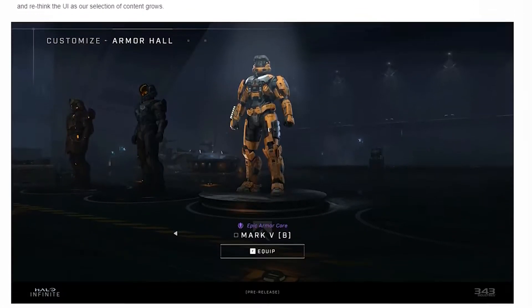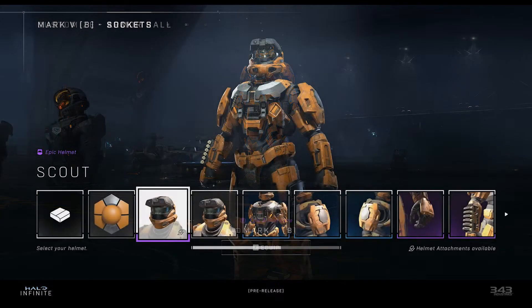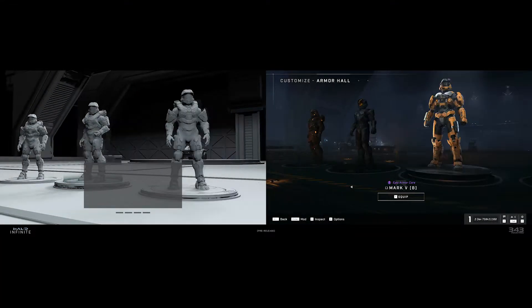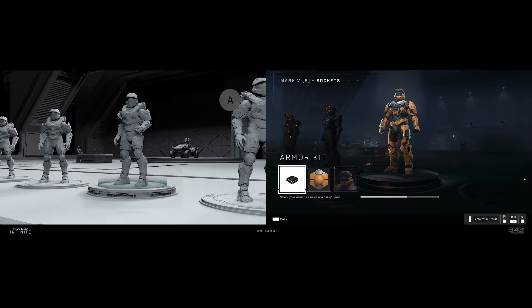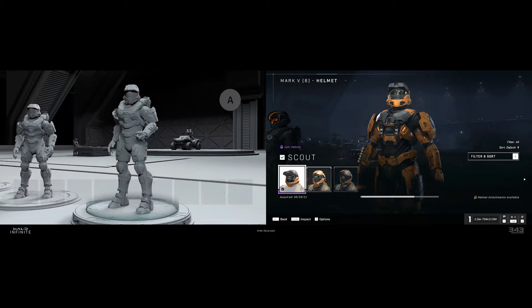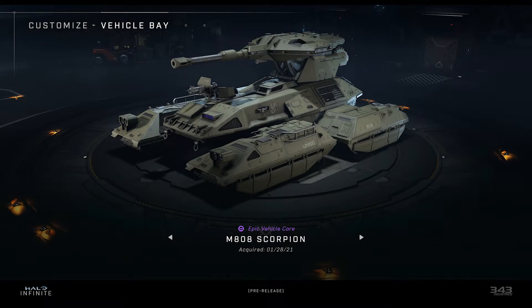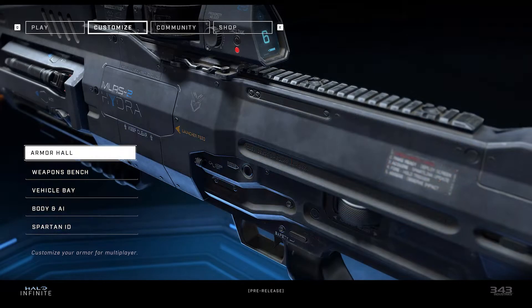We get a nice look at what the armor core selection screen will look like, with three cores available in the image. This looks more like Halo Reach than Halo Reach. We then get a look at the concepting work done to bring this menu to life, wrapping up the look at the menus with a few in-game screenshots.